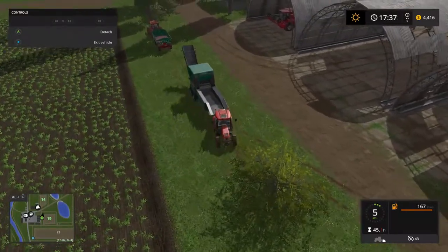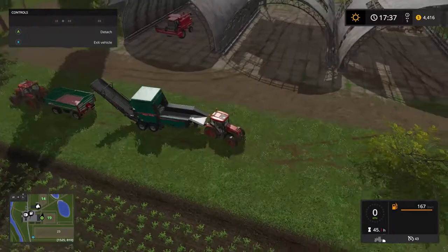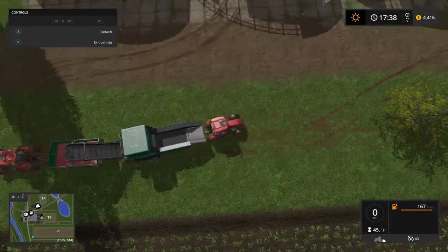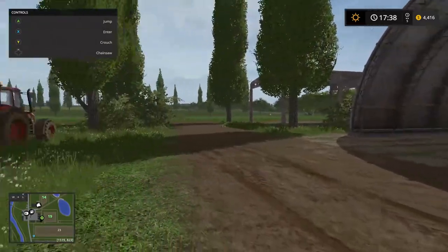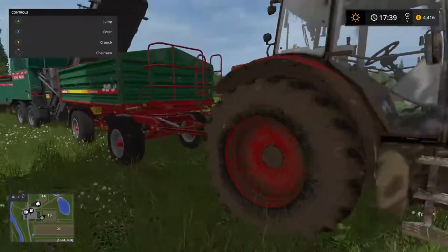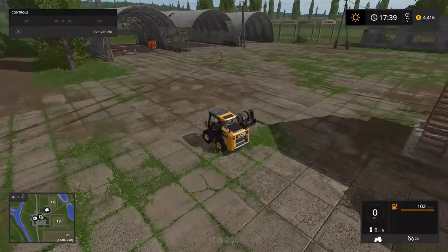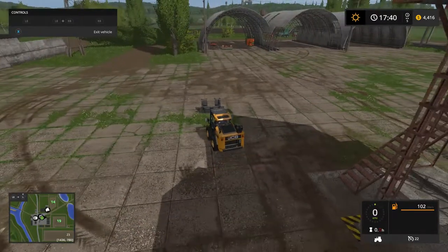Let's see if we can get this lined up properly this time - coming from the other end would have been easier. I think that'll work, might not be right where we need it to be. The wood chips should fall in - let's have a look from front on. Yeah, they should fall in, we'll leave it there. Now we'll get this little skid loader and we'll connect the log part to it.